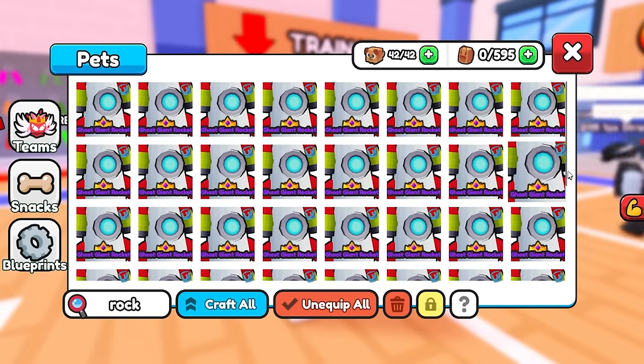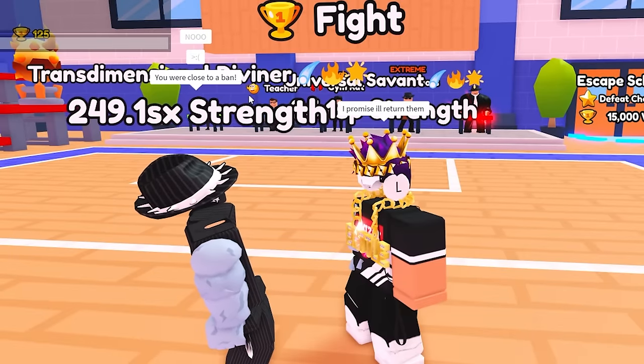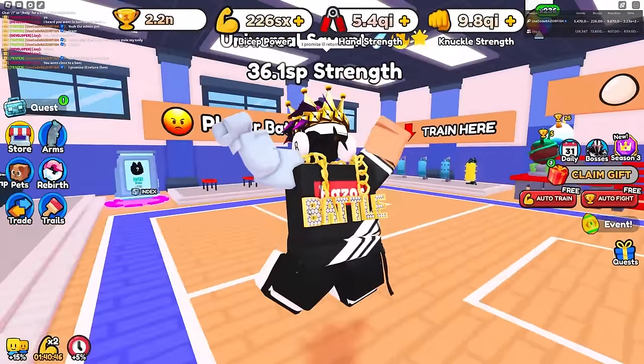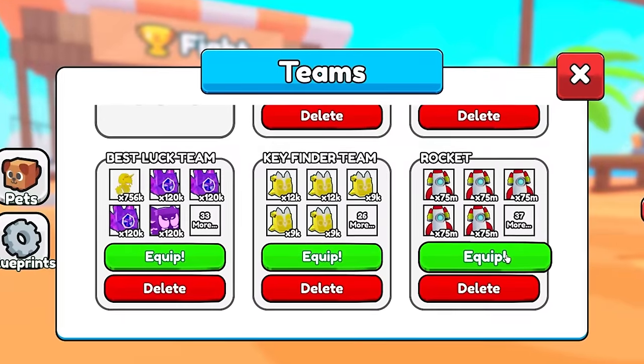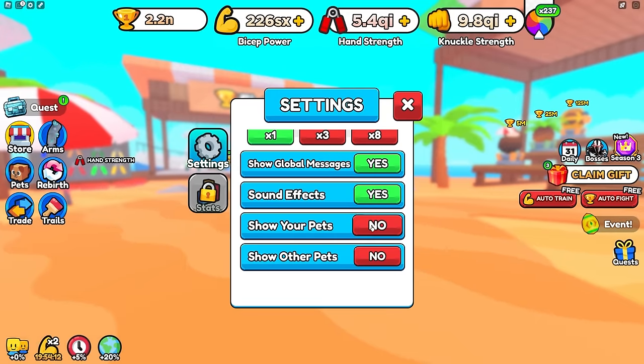This looks so cool — and so fake at the same time. I promise I'll return them all. Let's start our journey with the best pet team ever. I've got the whole pet team set up on my main account and this is how it looks — a whole rocket team. Pretty sick. In case you're wondering how it looks when you have the pets equipped, it looks insane.